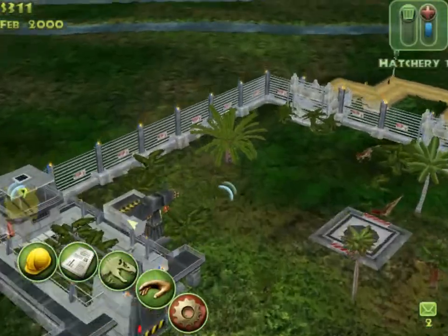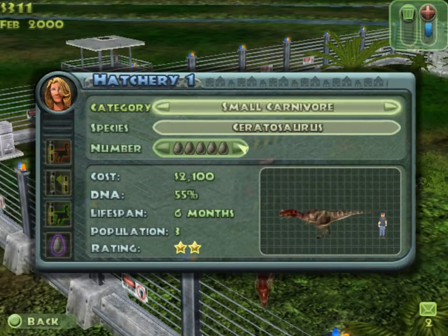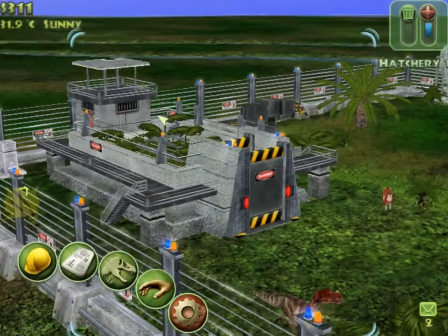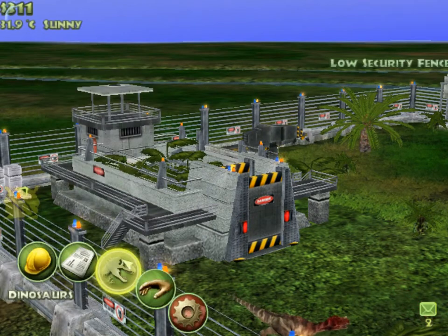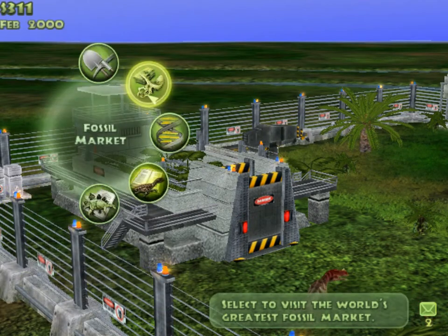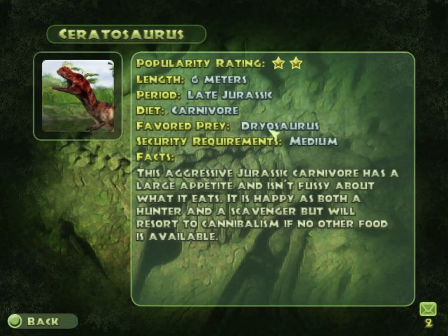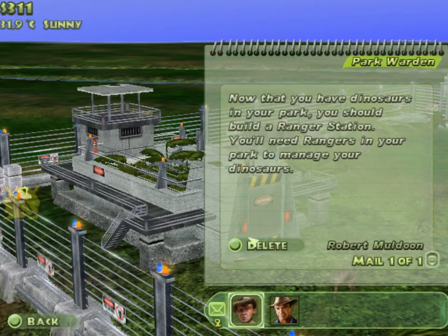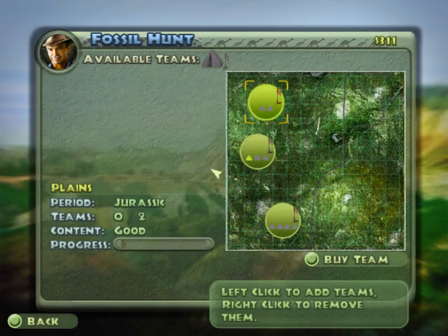We only have one Ceratosaurus because we can't afford anything else. Two thousand bucks. Now wait, I wanna see something — actions, fossil hunt, Dinopedia — species. Let's read more about this guy. His favorite prey is Dryosaurus. Okay. I need a ranger — zoom in. Boy, it's taking those guys long enough.